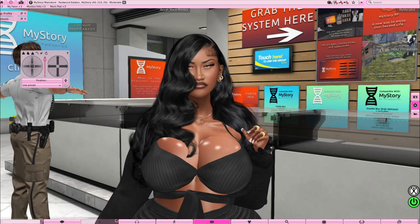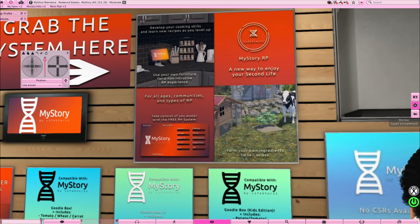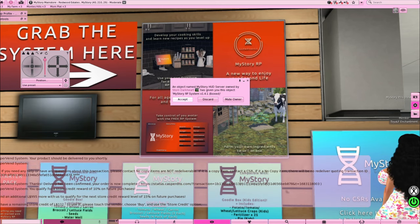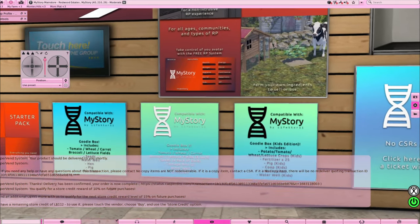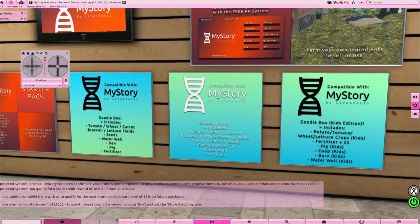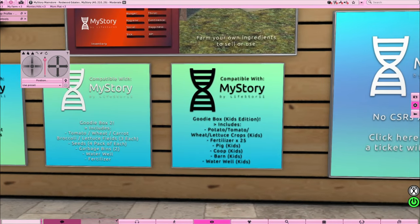Behind me is what you really need — it's the My Story system. All you're gonna do is click it and click accept. Everything that you buy, make sure you hit accept so you get everything in your inventory. That's the first thing you're gonna get. Down below, make sure y'all get your goodie bags — there's a goodie box, a starter pack, and a goodie bag number two. You also have the kids edition, and I got that too because it's free.